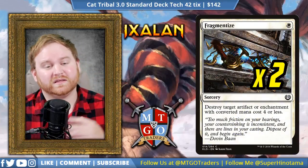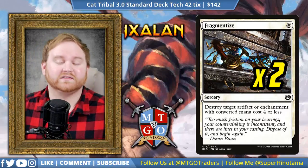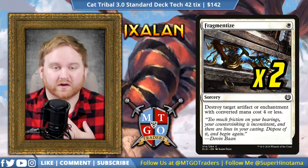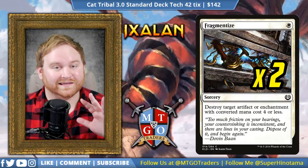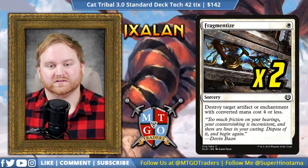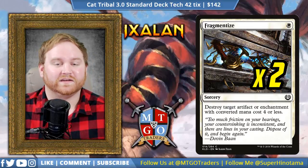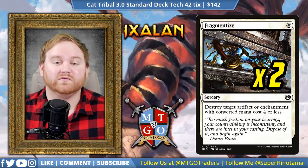We have 2 Fragmentize — a great way to get rid of artifacts for the God-Pharaoh's Gift decks, get rid of any Scrapheap Scrounger we don't like, Heart of Kiran, but also get rid of enchantments like Cast Out, Ixalan's Binding, or even Gideon's Intervention. Fragmentize is a fantastic card for us. Even though it is a sorcery, it's still a fantastic removal spell to make sure we can move our strategy forward.